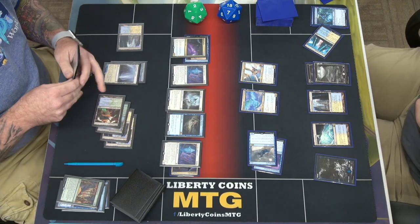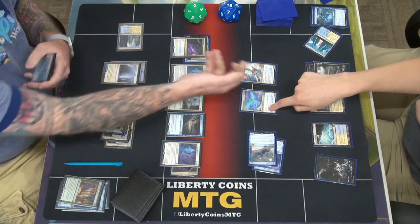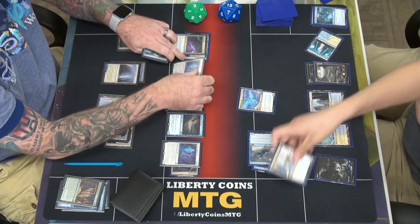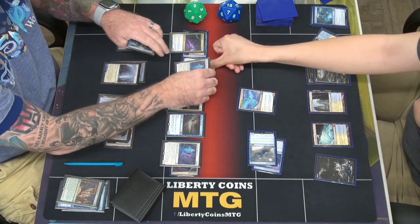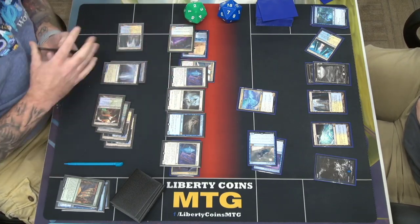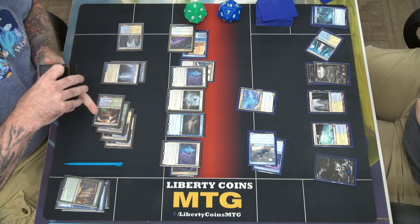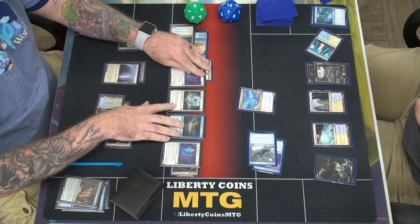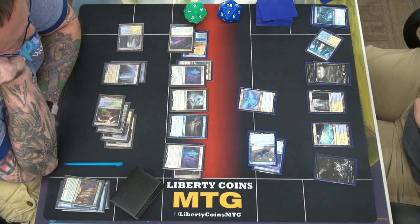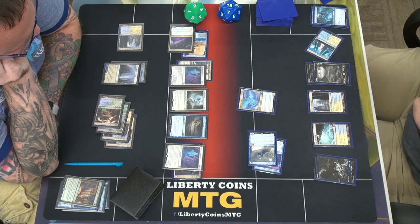Skyclave Apparition and Selfless Spirit. Apparition trigger — exile this, this guy, this guy. Exile — I'll just put that under that. Rattle Chains or Shackle Geist would be pretty good there. I'm going to pass.